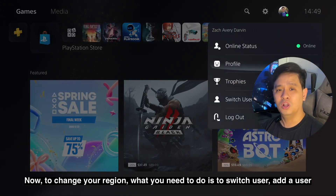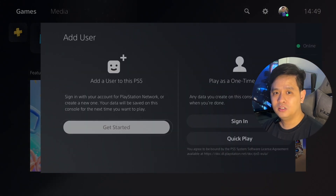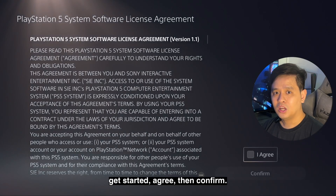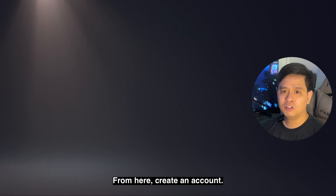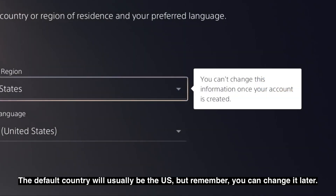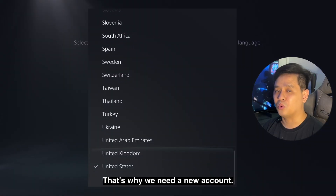Now to change the region, what you need to do is switch user, add a user, get started, agree, then confirm. From here, create an account. The default country will usually be the US, but remember you can't change it later — that's why we need a new account.